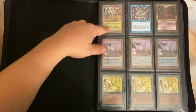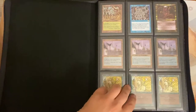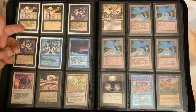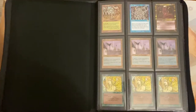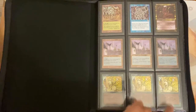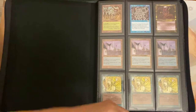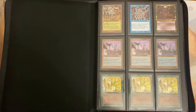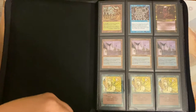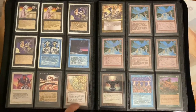I recently got back into collecting. I've got Mana Crypt, Gaea's Cradle, Time Spiral, Sliver Queen — got another one coming in — a couple Tolarian Academies, and the Pixie Queen. This first section is all my Reserve List cards. I have the Demonic Attorney, the Dark Pact, Vesuvan Doppelganger — by Quinton Hoover, rest in peace brother, he's got some of the best art in the game.